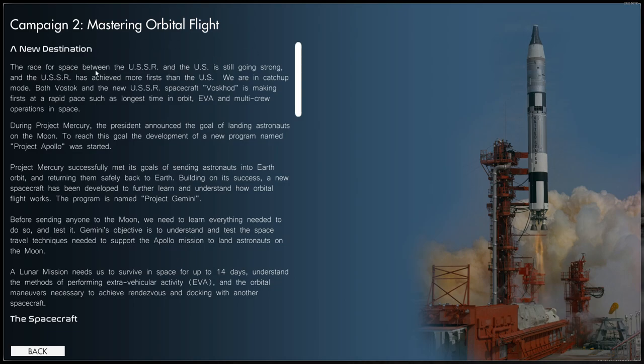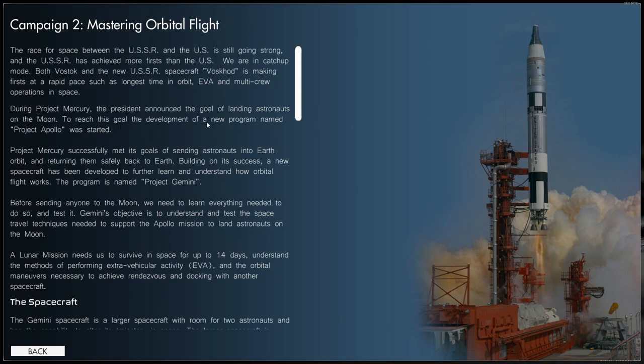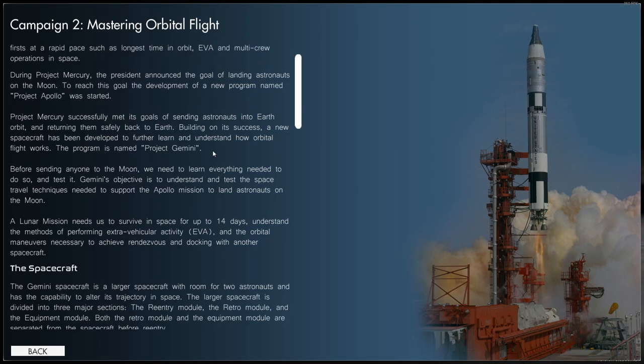The race for space between the USSR and the US is still going strong, and the USSR has achieved more firsts than the US - we are in catch-up mode. Both Vostok and the new USSR spacecraft Voskhod are making firsts at a rapid pace, such as longest time in orbit, EVA, and multi-crew operations. During Project Mercury, the president announced the goal of landing astronauts on the moon, and Project Apollo was started. Project Mercury successfully met its goals, and now Project Gemini has been developed to further learn and understand how orbital flight works.